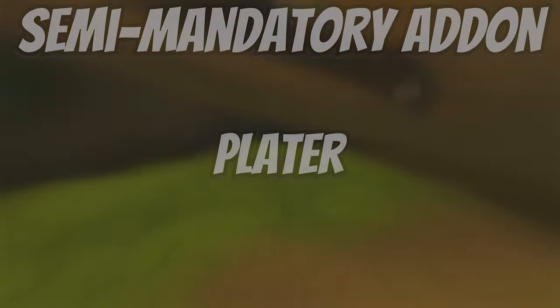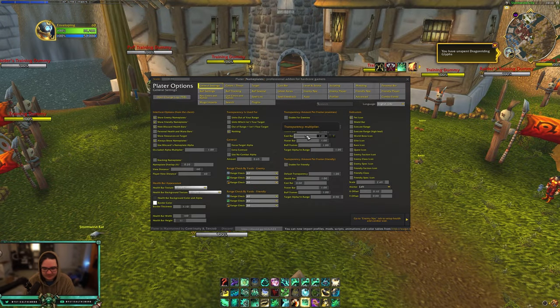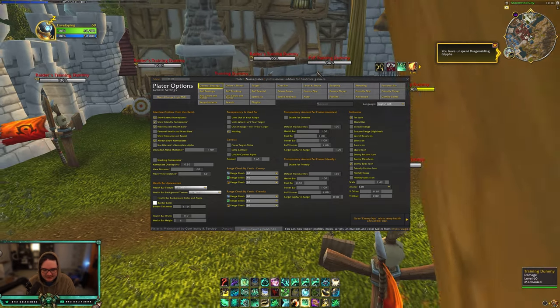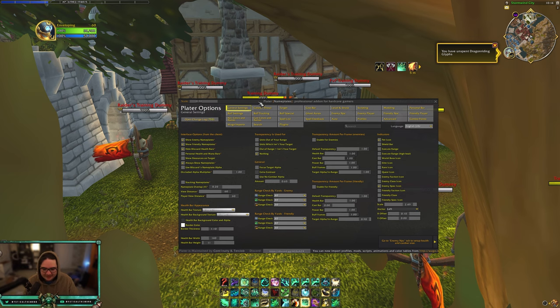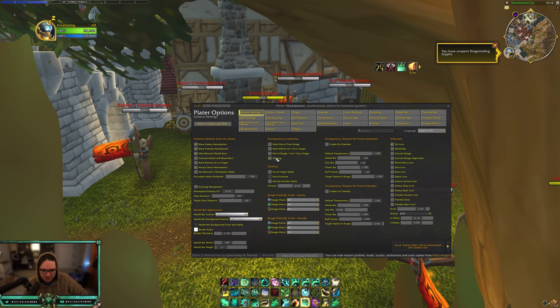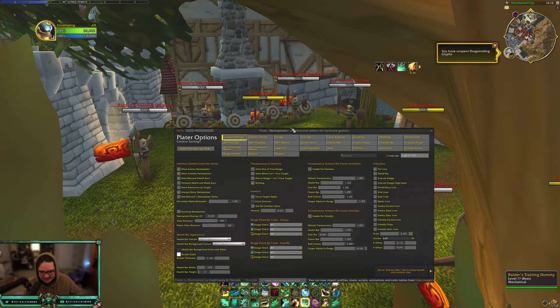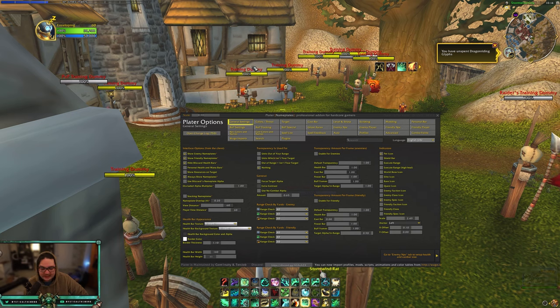I didn't know whether to put this as mandatory or semi-mandatory, so it's semi-mandatory — and that add-on is Plater. What Plater does is overhaul nameplates for every nameplate in the game. There are so many settings it's not beginner-friendly at all — very overwhelming, and one click can mess some stuff up. I do have my own profile that a lot of people tell me they like, so if you just want my Plater profile I'll have it in the description — it has everything you need.